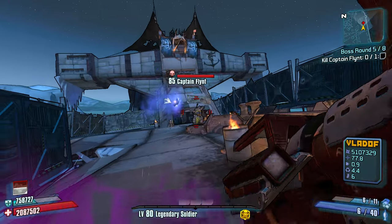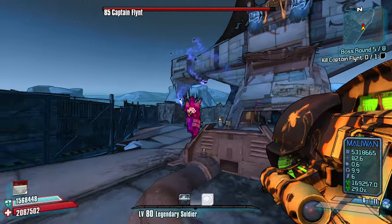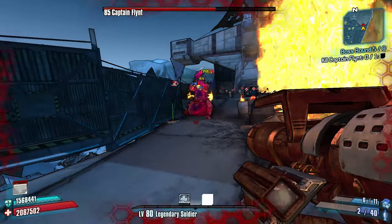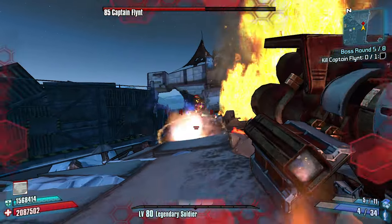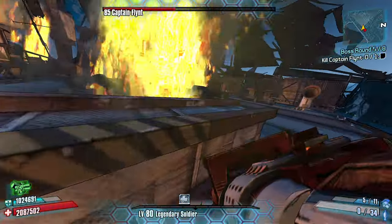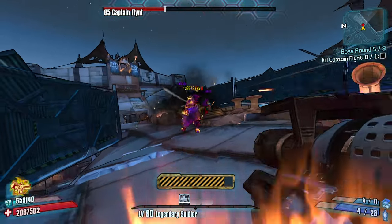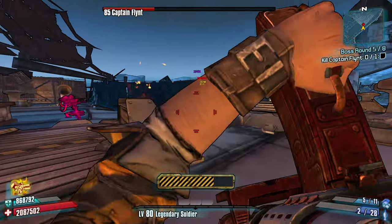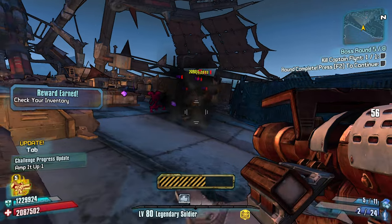Slag him up and knock him down. Invincible, huh? Boss. Just gotta make sure that all of our - why are we stuck? I need all these rockets to hit this guy. Keep him slagged, brother. Very nice. What'd you drop me?